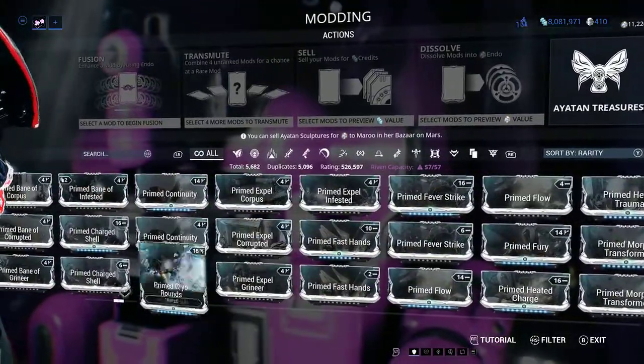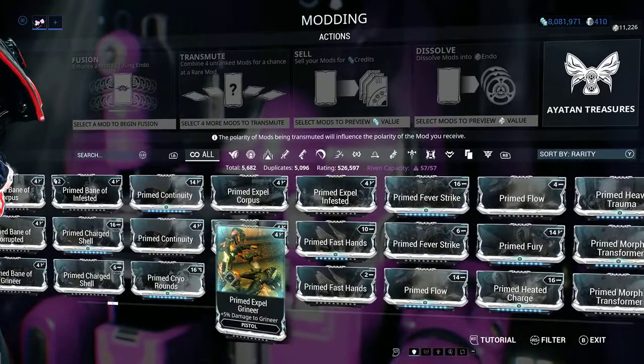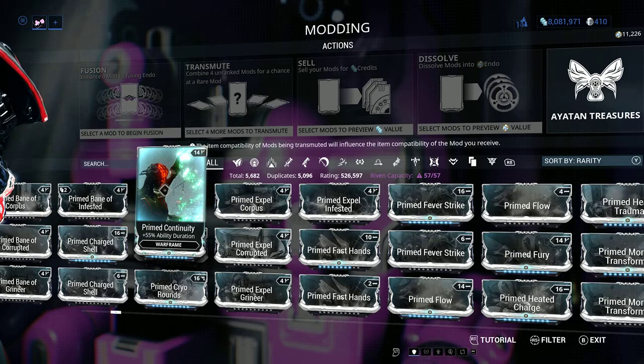Prime mods are another great way. From Baro Ki'Teer, if you take your ducats you can buy these prime mods. They generally go for about 50 plat unranked, and for a maximum rank one you're looking at anywhere between 300 to 350 plat. However, it costs 1 million credits to trade one of these, so it's got a credit tax on it.